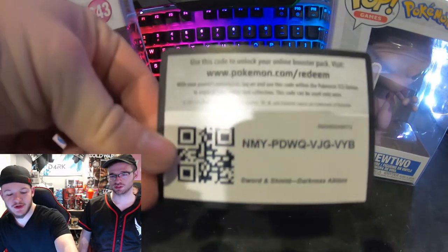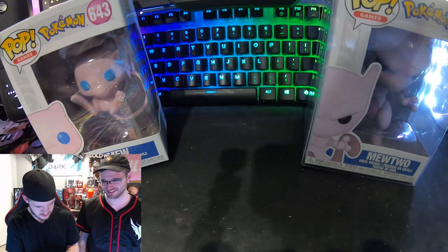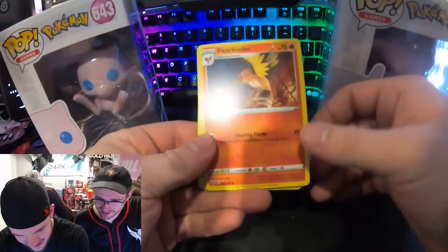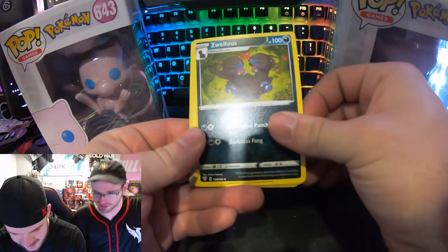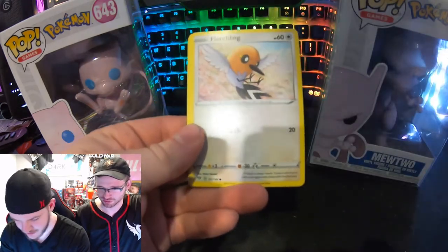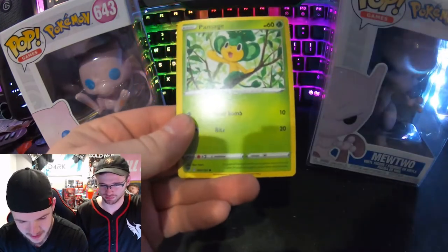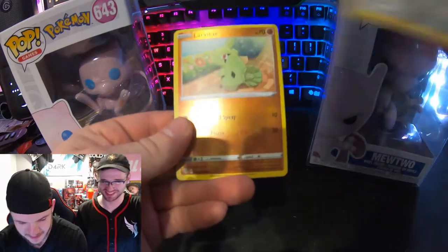We got our packs — code card, four packs. We got that fire energy, you know what that means, it's about to be a fire pack. Fletchinder — never seen that guy. Zweilous — never seen that guy. Pupitar, Galarian Meowth, Fletchling — it's cute. Skarmory! Dang, I ain't seen Skarmory in a long time.